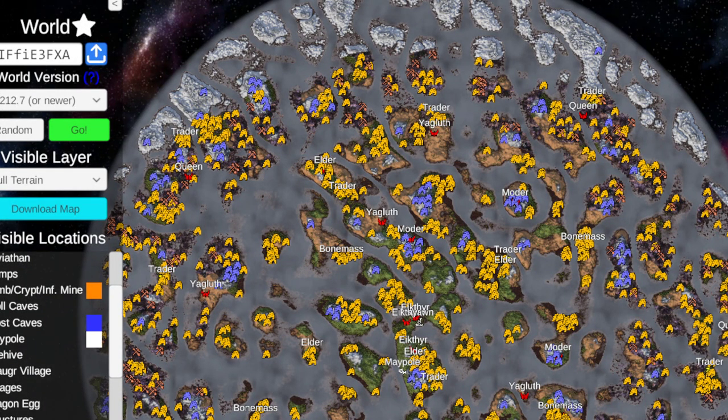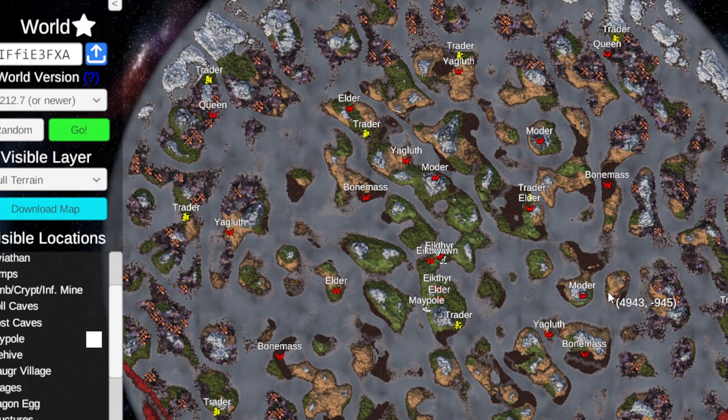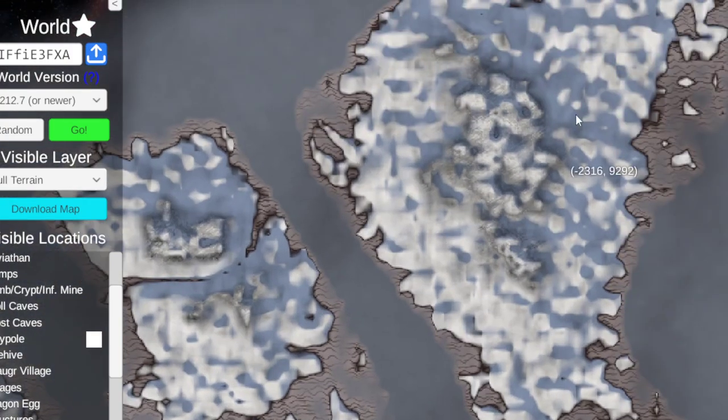I understand it looks very overwhelming with the new symbols everywhere and the colors are all different. Let's actually tone this way down right now. Look at this - I love the way that the new generation looks on the world viewer. It looks really nice. Up in the deep north, you can actually tell what's deep north and what's mountain.